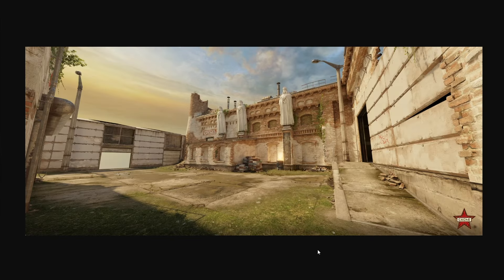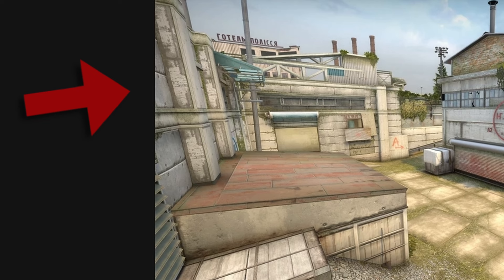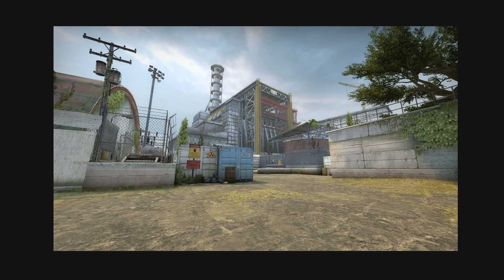The first thing that pops out to me is the brand new brick texture for the building. It has these really cool statues on it, and when you zoom in you'll notice they are holding AK-47s. Before, the statues weren't here and looked a lot different, as well as the skybox and the overall environment — it was more so just a cloudy day, almost like a storm was coming.